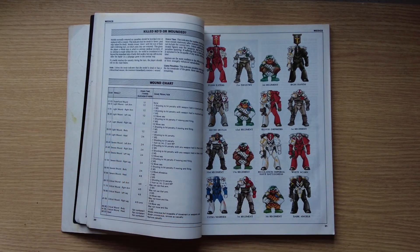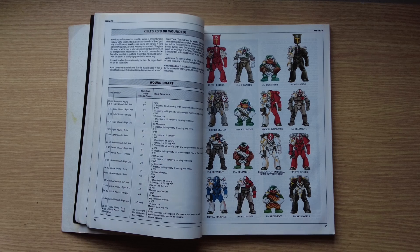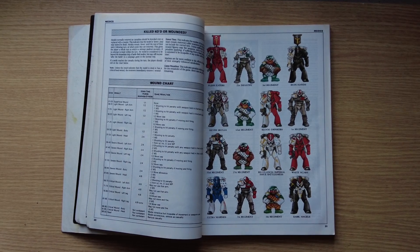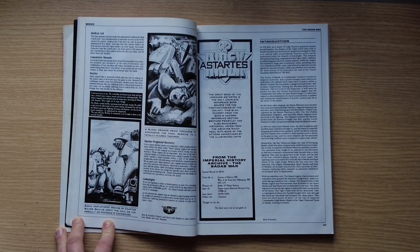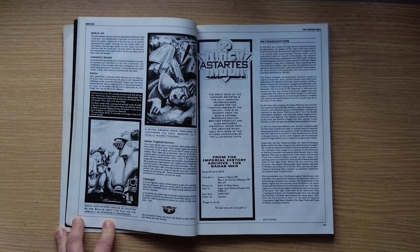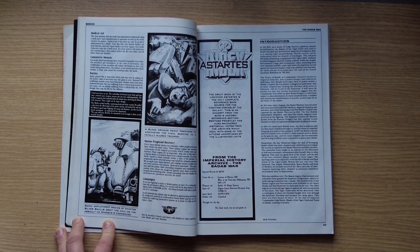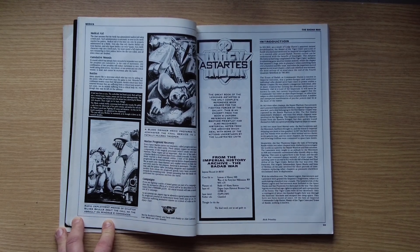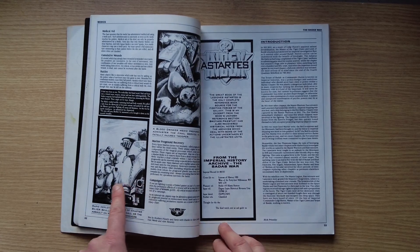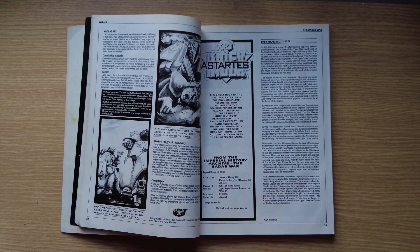There's a wound chart for campaign play — if you're playing a series of games, characters can start getting beaten up, which works well at this point when you're playing with much smaller armies, maybe 30 models a side. There's a horrible image of a Blood Drinkers medic preparing to administer the final service to a fatally injured trooper. On a more cheerful note, there's a really awesome picture of Silver Skull Space Marines on bikes.